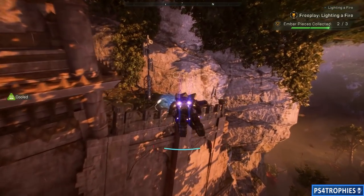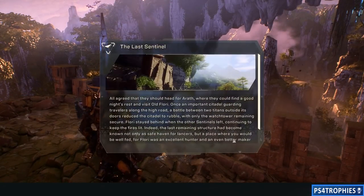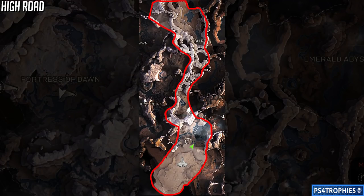For landmarks, you actually have to interact with an object to unlock it. You can see this glowing bubble — you got to press and hold Square in order to actually unlock that landmark. Simple as that.